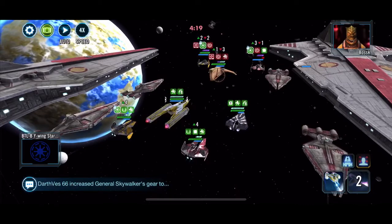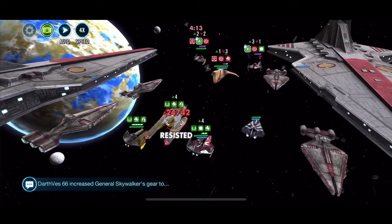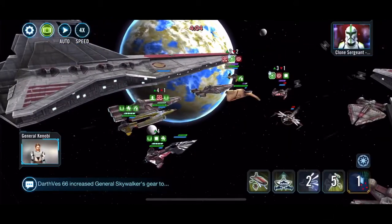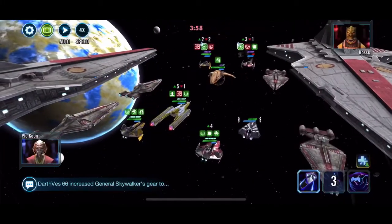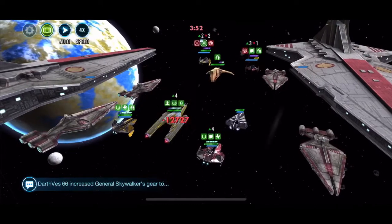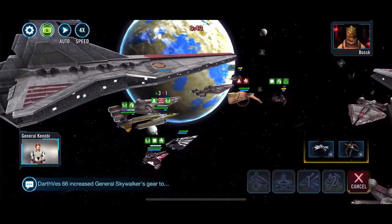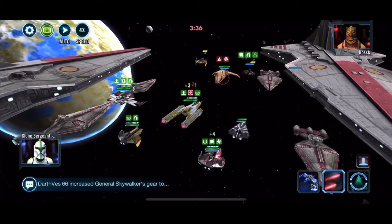What I did do is bring in my Plow, which cleansed the Y-Wing Bomber and cleansed everyone. It gives me the taunt and some safety net for my two attackers who I want to keep alive until the end of the battle. There goes their Clone Sarge - now we're focusing on their two attackers since they're doing most of the damage.